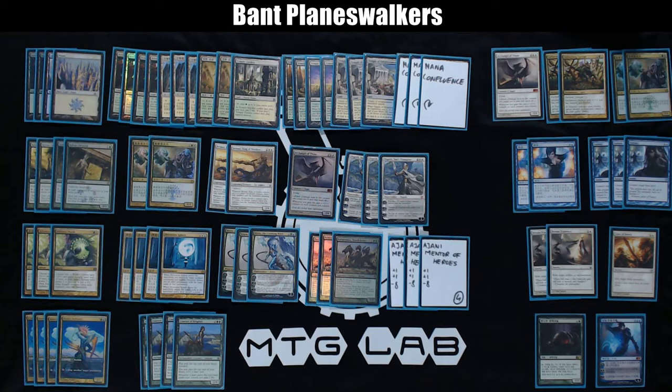There are 3 Polukranoses, which fill out the curve nicely — they are big and very good against swarm strategies. Then 1 Archangel of Thune, because I wanted another 5-drop that's a creature. It combos nicely with Courser of Kruphix, it's good on its own, good with other creatures, and just a very strong card. I wanted access to one in the main deck.